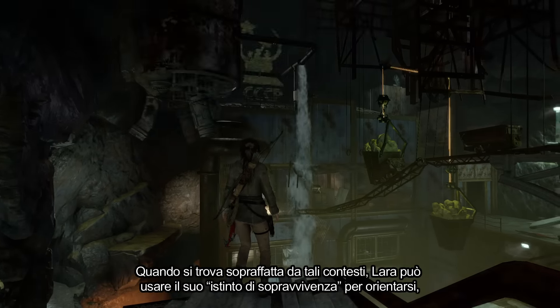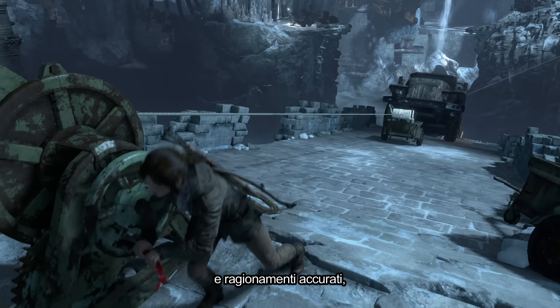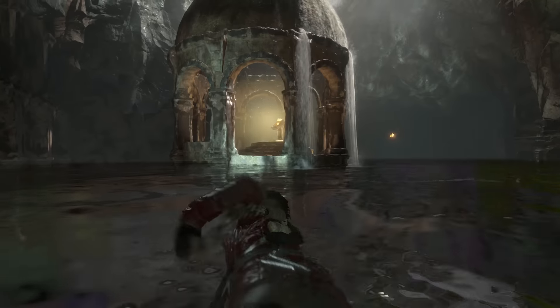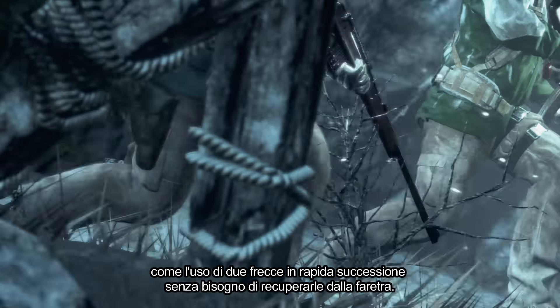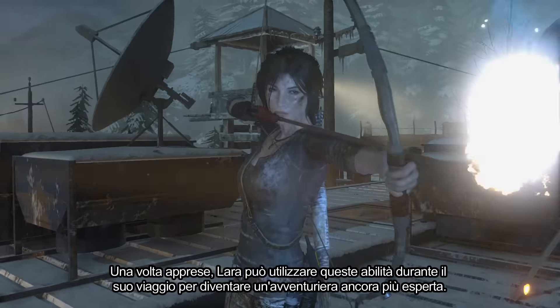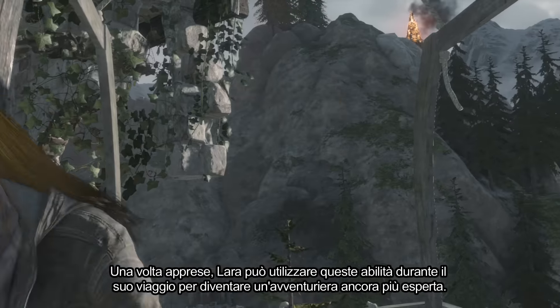These massive spaces can prove daunting, but by using advanced traversal, lightning-fast reflexes, and clever thinking, Lara can uncover their most well-guarded secrets. With great risk comes great reward, and the treasure that Lara uncovers in each of these challenge tombs will unlock an ancient ability, such as firing two arrows in quick succession without needing to reach into her equipment. Once learned, Lara can use these skills throughout her journey to become an even more capable adventurer.